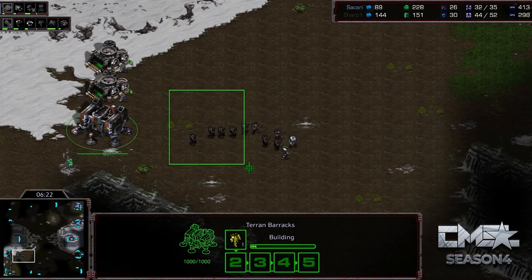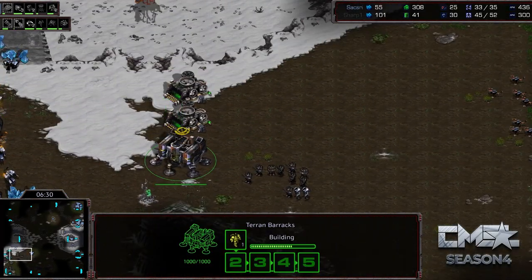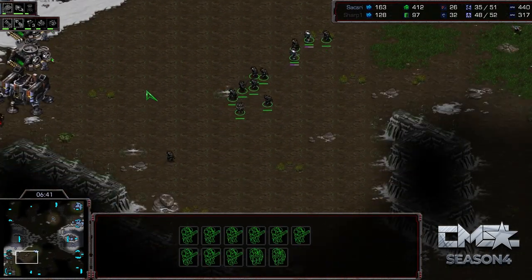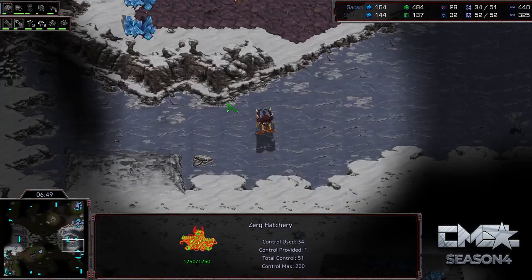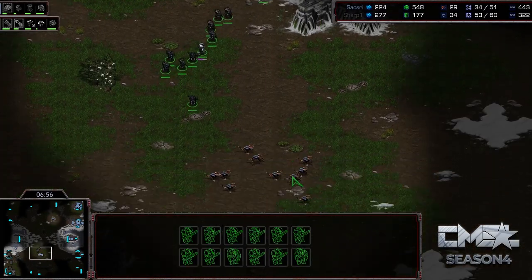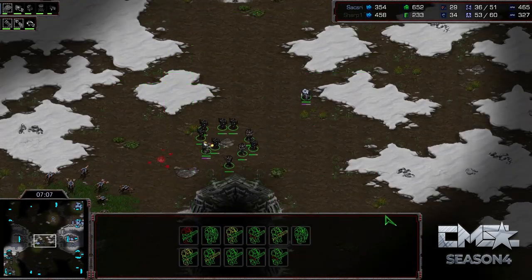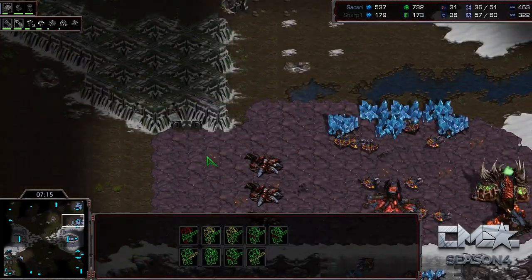It's generally Mutalisks into Ultras, just constantly getting those Carapace upgrades so that your Ultras can fight against bio straight up. The Spire is coming up for Saxry as well. More barracks on the way. Now the one problem with the way Sharp is playing — he's getting a plus one quickly, making a good amount of Marines, and that's a very quick factory — is he can't do anything with the Marines other than take some map control. There's only one area to attack in, and you can't get into this area by land because there's mineral patches there, so you would need a dropship. All Saxry has to do is make sure he has enough sunken colonies and hold off the Marines.